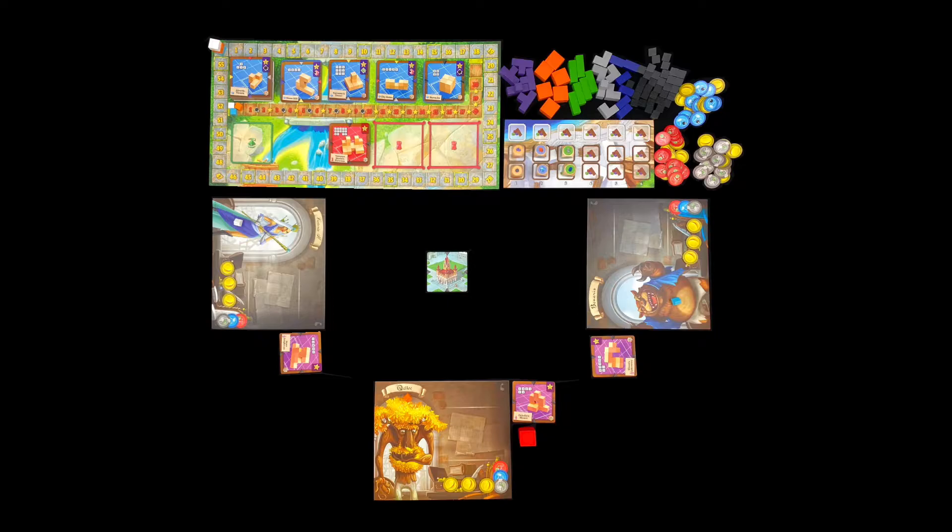Every player takes a player board and matching bits. Everyone puts their victory tracker on the first square of the victory point track. Shuffle the village tiles, put four blueprints side up, and the four right squares on the planning board. Draw one more in the leftmost square so players can see the upcoming tile. The rest go nearby.